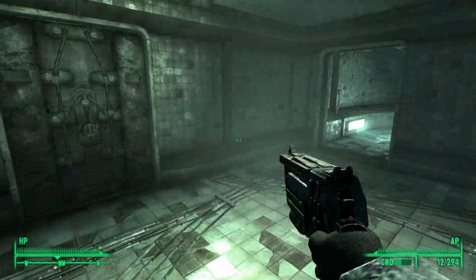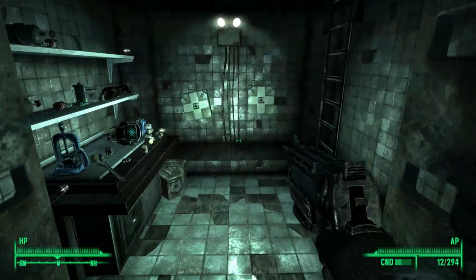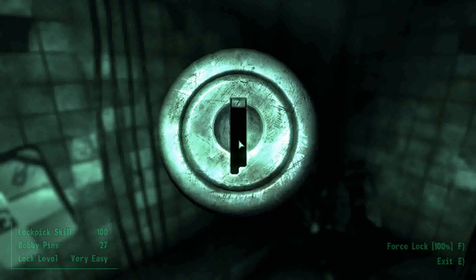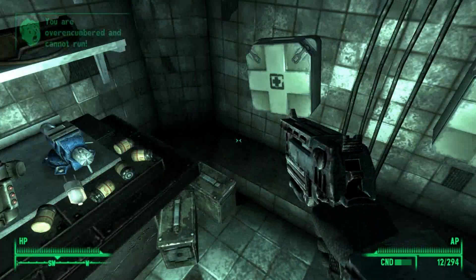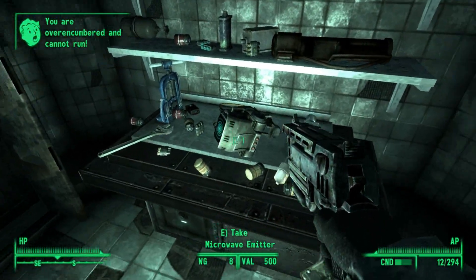Once you get to the end of the main storyline quest A Meeting of the Minds, after you confront Professor Calvert with Desmond, in the reward vault behind where Professor Calvert's brain was, you will find the Microwave Emitter.